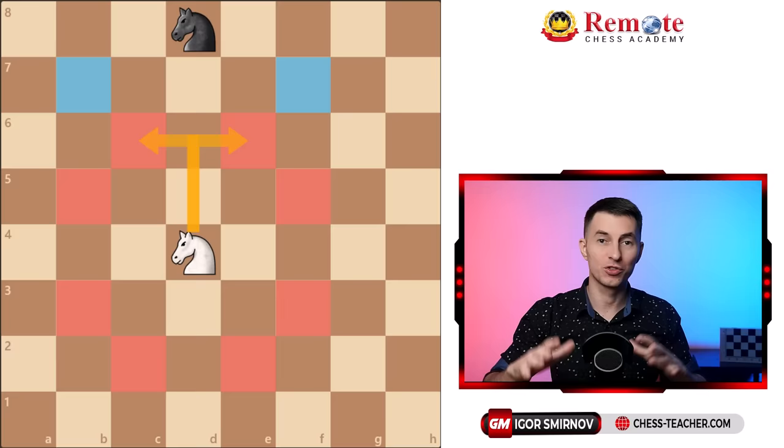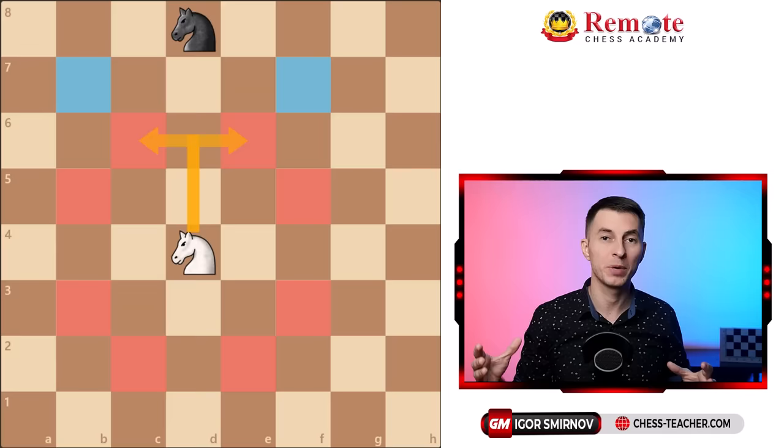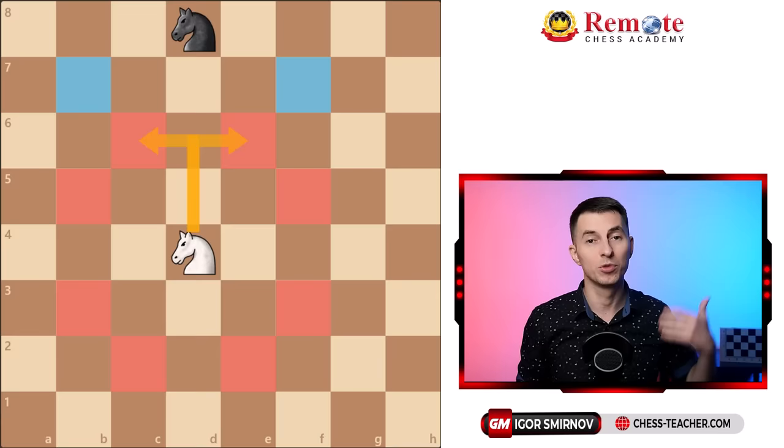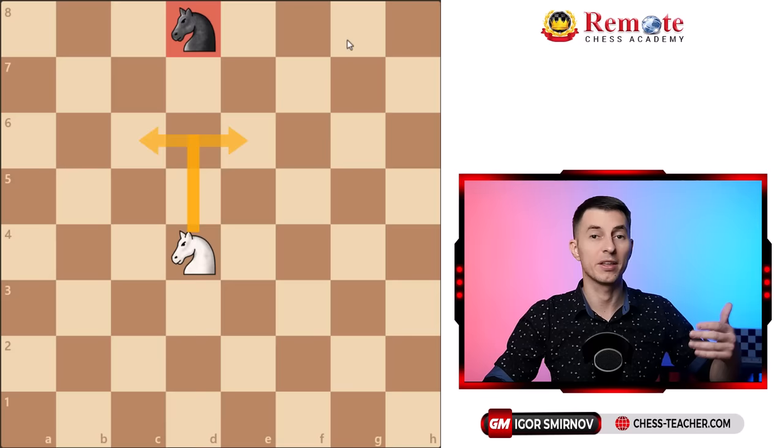This is just a training position to illustrate the concept, but the same idea will apply to any specific position that you play. That whole thing I'm explaining to you right now is called activity — in simple words, the quantity of squares that your pieces control, and you want to increase your activity. The practical takeaway is that you want to move your pieces forward so that they control more squares, which makes your pieces stronger, and at the same time they start to take away certain squares from your opponent's pieces, making them even weaker. Fundamentally, that's how you play a game of chess to win.